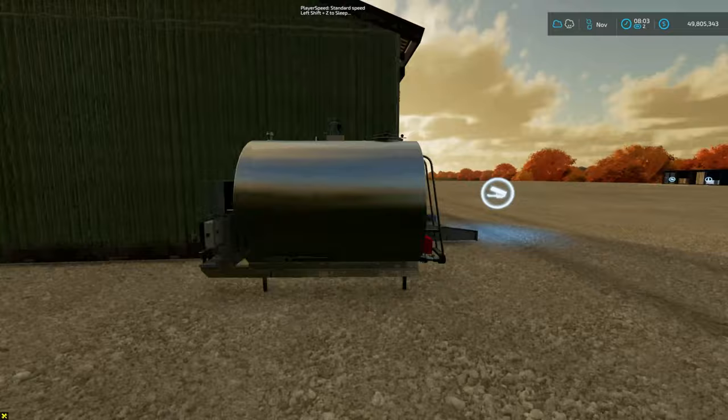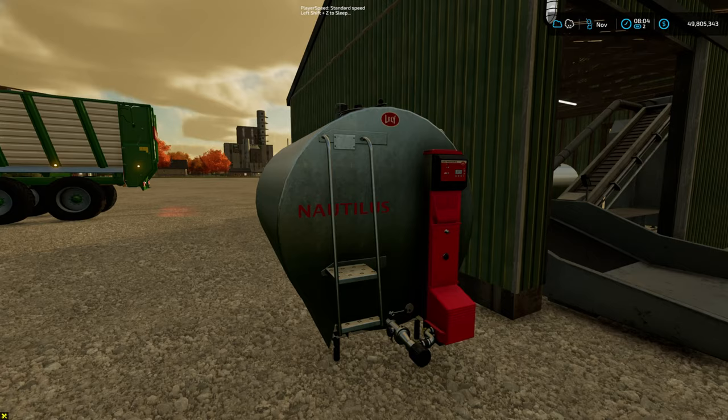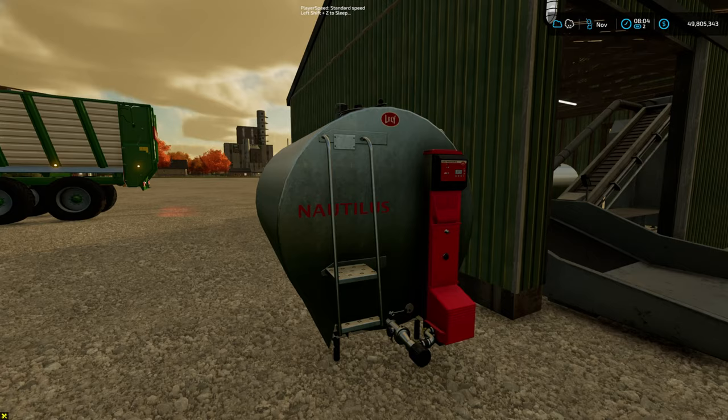The milk extension you can place at any cow pasture you have, so you can increase your milk capacity by 5 million liters.